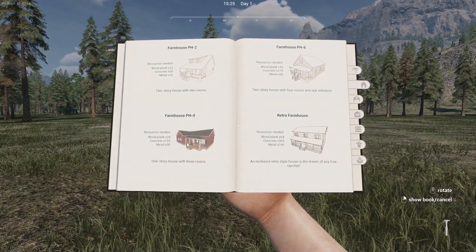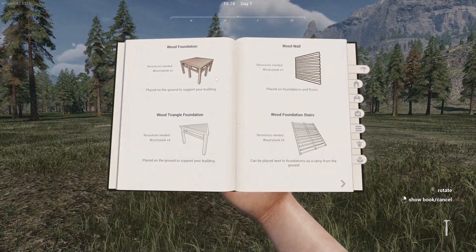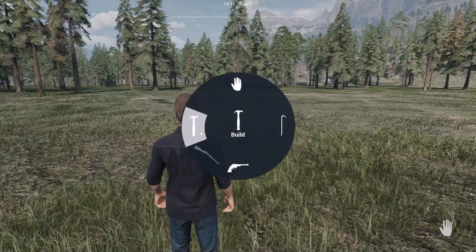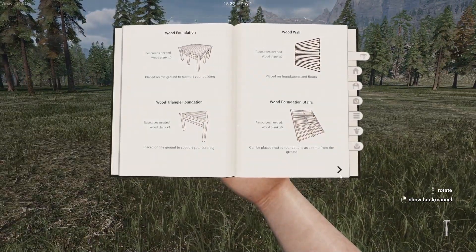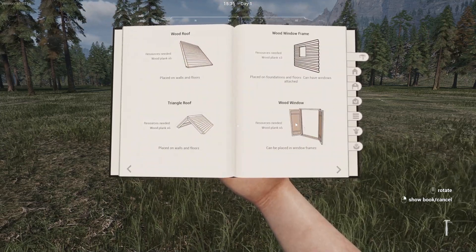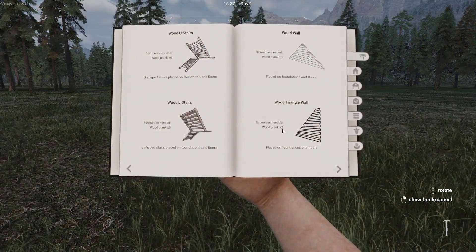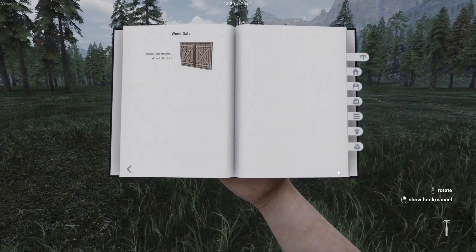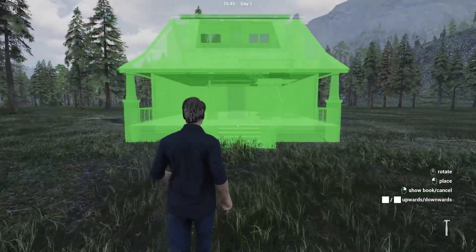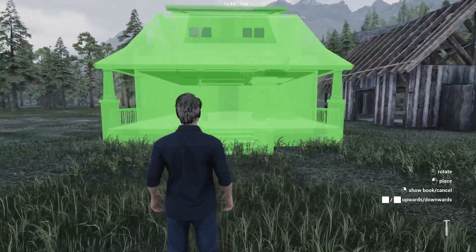One good thing about this game which I really like — you have four houses here you could just build straight away with the resources. But if you want to be a little bit more creative, you have the wooden foundations and you can build it from scratch. You've got the walls, the stairs, floors, door frames, doors, windows, triangle roof, normal roof, different types of stairs and styles. That's going to be quite cool. But for now I'm just going to be building the basic farmhouse and put it near this barn, because I've quite liked the rundown look on it.